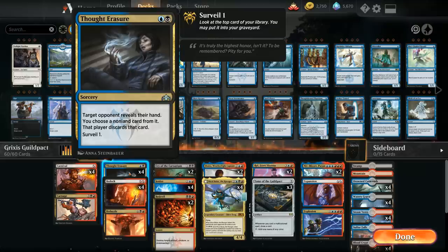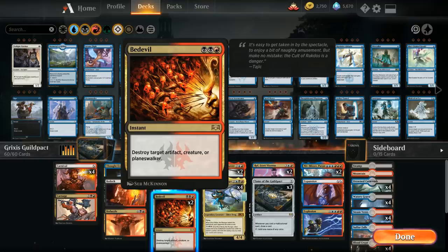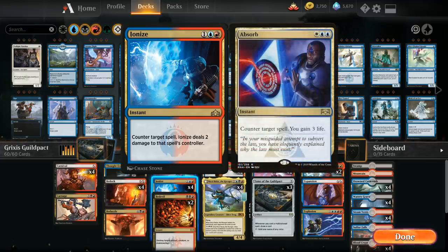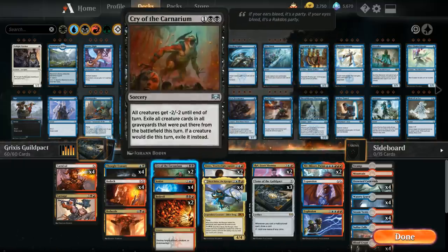We also have the full four copies of Thought Erasure, letting us discard a non-land card from the opponent's hand and surveil one to set up our future draws. At three mana, we've got two copies of Bedevil destroying target artifact, creature, or planeswalker at instant speed—pretty versatile, though the double-black in the mana cost isn't always easy. Then we also have the full four copies of Ionize as our counterspell, countering a spell and dealing two damage to that spell's controller. We'd much rather gain life as a control deck, but since we're playing Grixis instead of Esper we don't get access to life-gain counterspells.